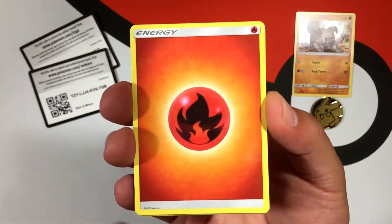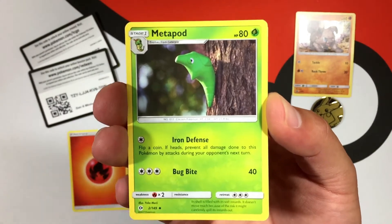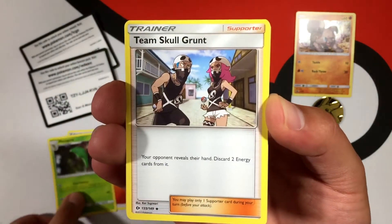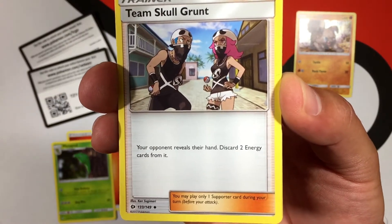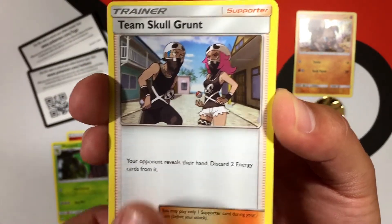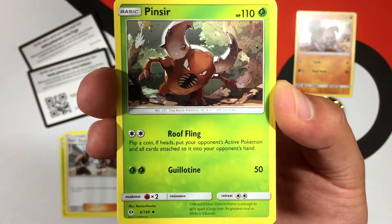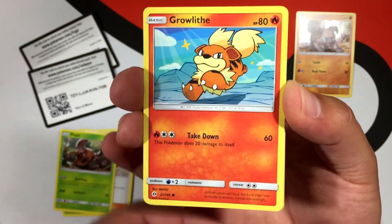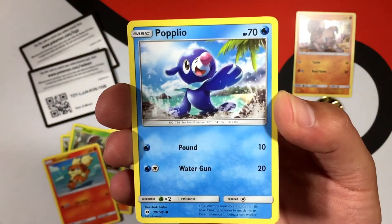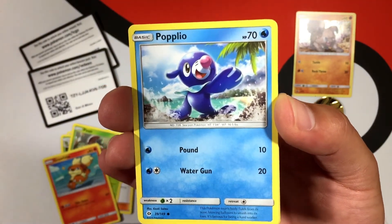We're starting out with a fire energy, a Metapod with Iron Defense and Bug Bite, Team Skull Grunt — your opponent reveals their hand, discard two energy cards from it. A Pinsir with Roofling and Guillotine, a Geodude with Takedown, and a Popplio with Pound and Water Gun.